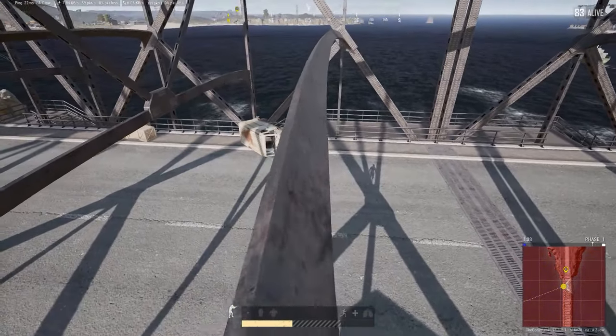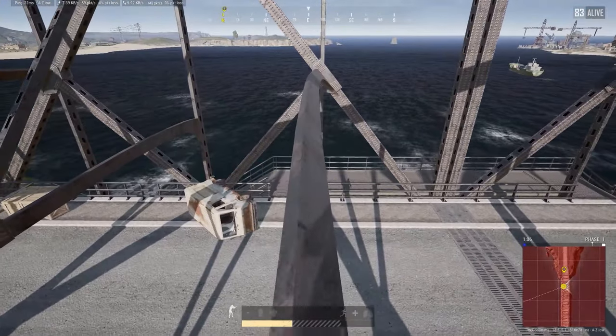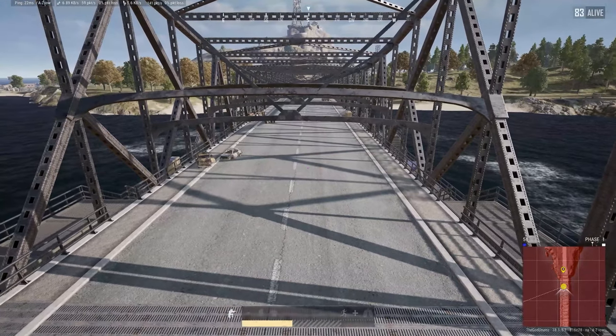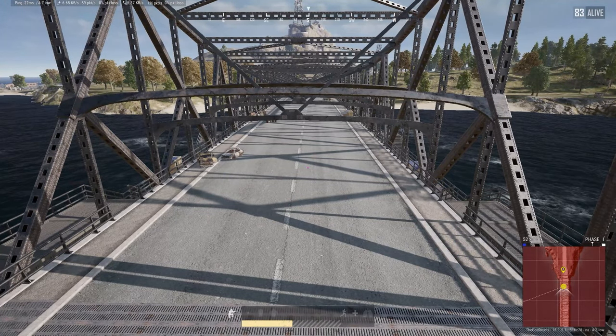Additionally, you can stand on these cross beams in the middle. This gives you some really fun angles to shoot at cars crossing the bridge, especially if you have a silenced weapon.